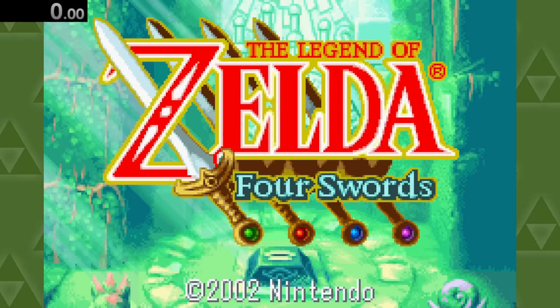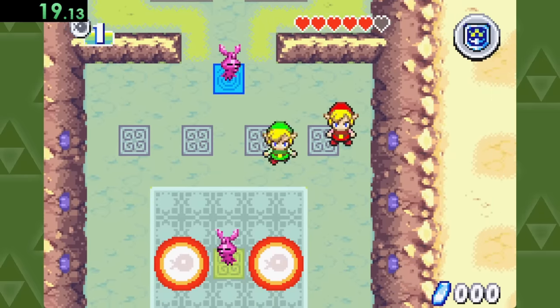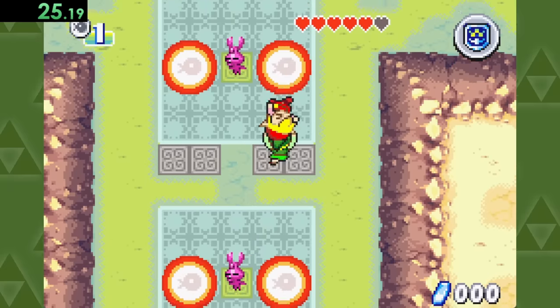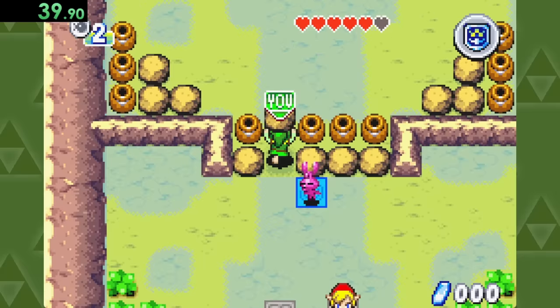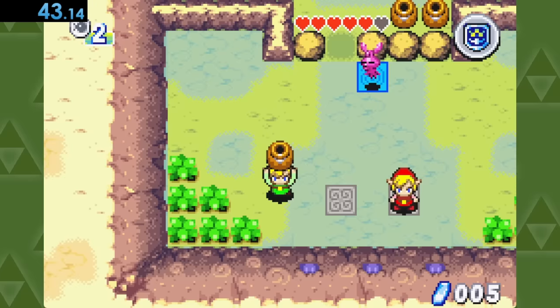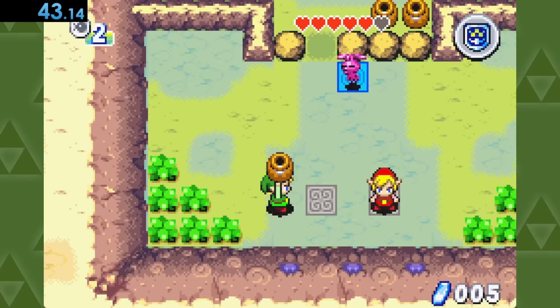Onto Four Swords, where we'll hop right into the training area and grab our totally real friend that we're playing with, carrying them up to this warp zone here. After teleporting, there's plenty of pots just waiting to be broken. Also, fun fact, you can do this in Four Swords.